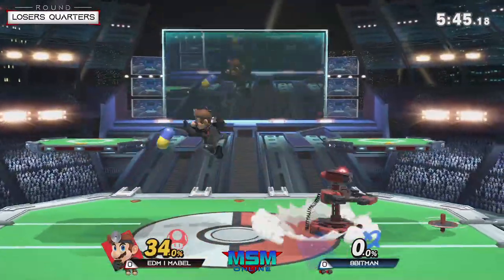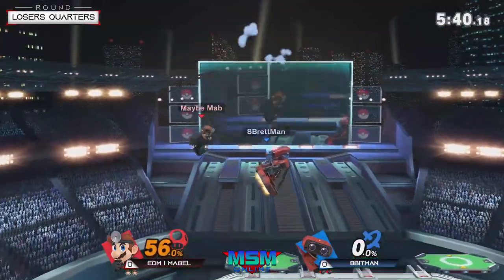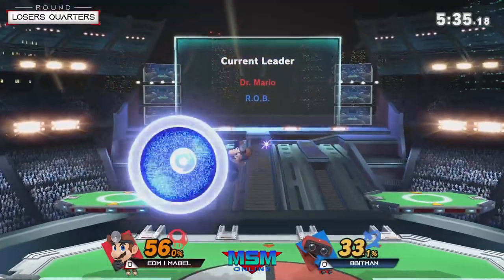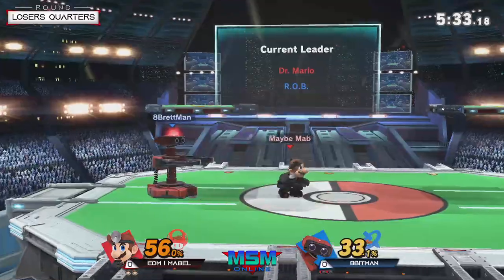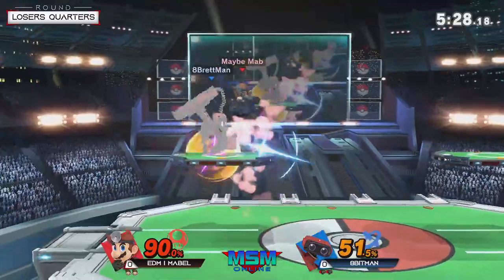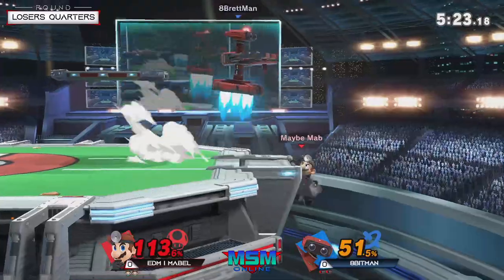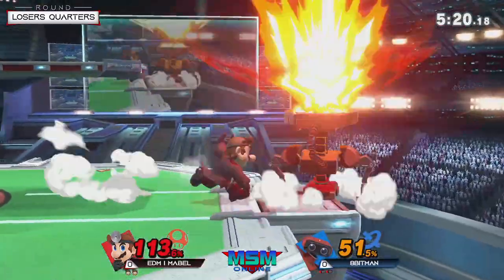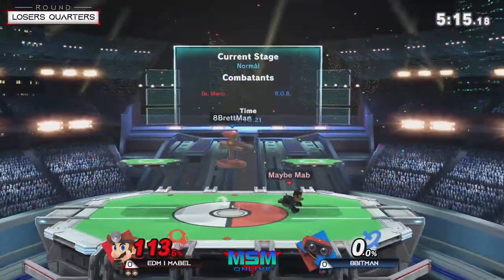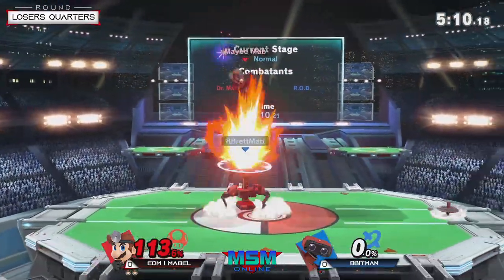That down tilt is so strong — the jab and company is just so good, and that gyro is very fast. Something we're already seeing out of Mabel is that he's been using a lot of the B-reverse pills as a way to kind of slowly get in. It's low enough so Mario can still walk in on it, and it's high enough to navigate around the gyro startup toss. I do like this platform pressure Mabel's been consistently going for — air dodge just right behind that down beam might do it. That is so strong — that is a KO confirm on so many characters that have a huge frame.